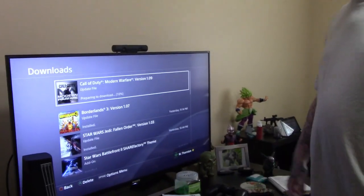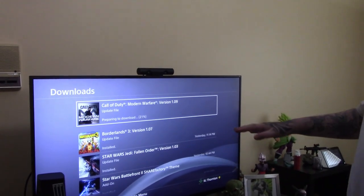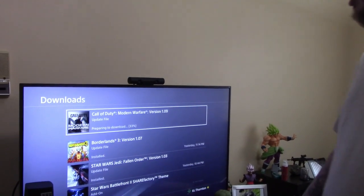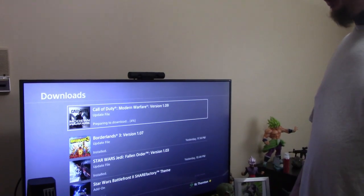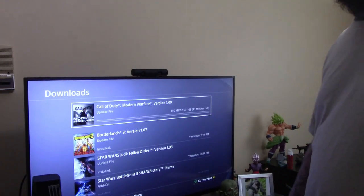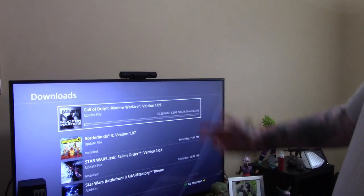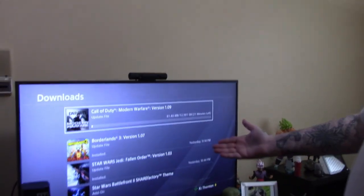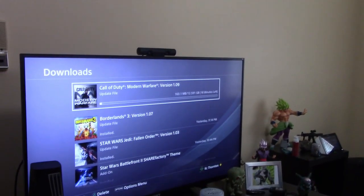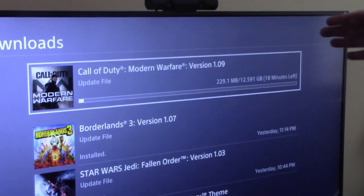I'm going to show you how good it is. This is the brand new Call of Duty Modern Warfare update — it's going to skyrocket when it is downloading. Typically a 12 gigabyte update would probably take me a couple hours with my internet fluctuating. With this, it's not playing around, it's going to skyrocket. As you can see, I'm already almost at 100 megs — a tenth of a gigabyte in a couple seconds. It's quoting 18 minutes right now, but that's going to go down. We'll probably download this in about 10 minutes.